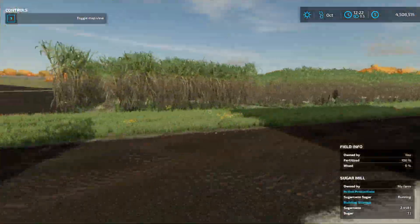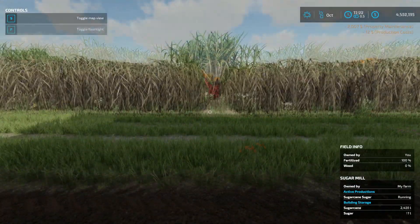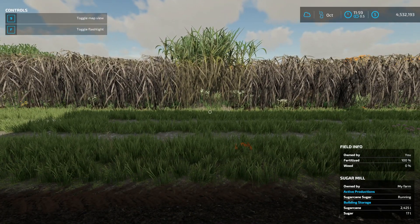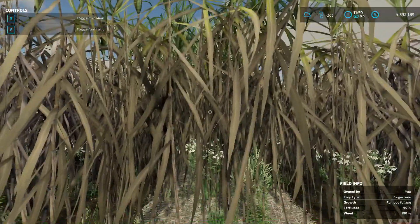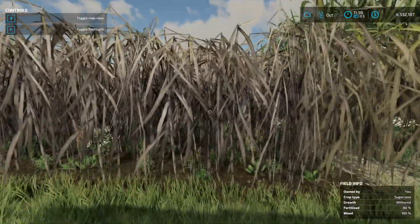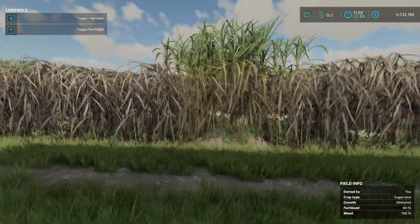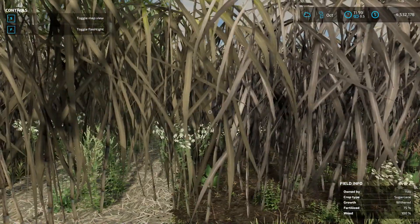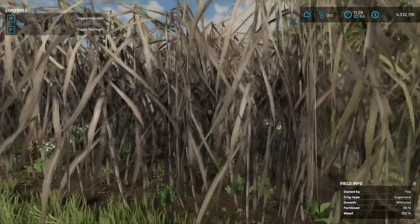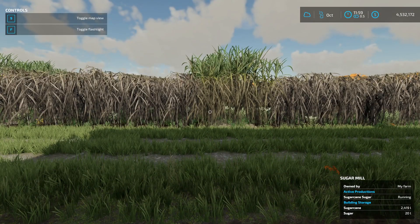Now let's skip ahead to the next harvest season to see that the harvested rows will regrow. We are in the next October, and you can see the row that we harvested is now sugarcane ready to harvest again — we didn't have to replant it, it just regrew. The stuff we did not harvest is withered. Maybe the game means it doesn't wither the very next month since this didn't wither until December and we harvested in October — but definitely don't count on it never withering. That should cover everything with sugarcane. Hope that helped — like, subscribe, comment below if you have a question, and have yourselves a very nice day.